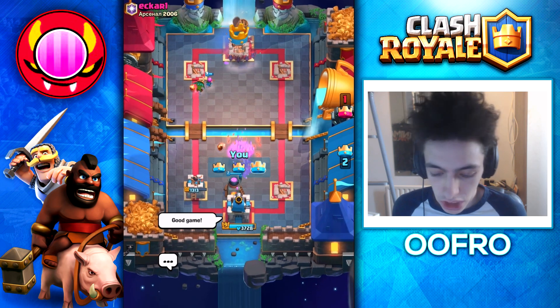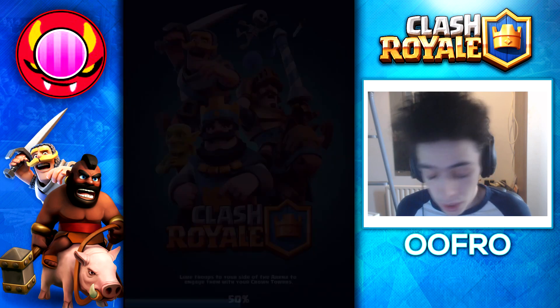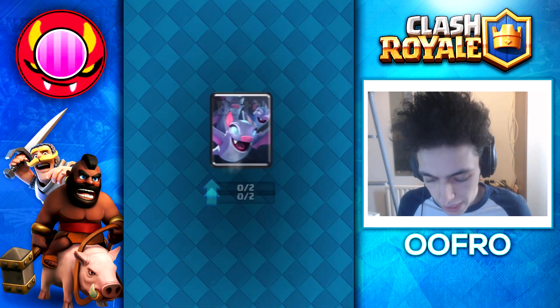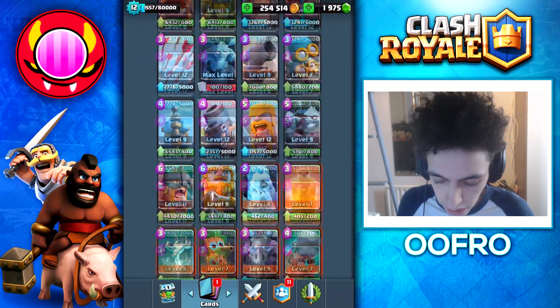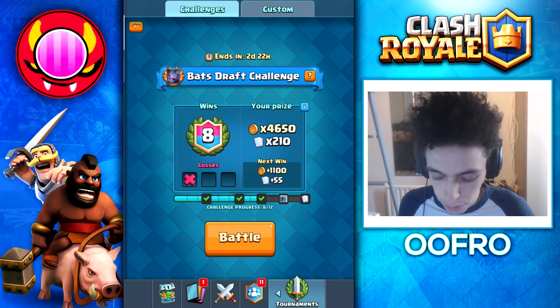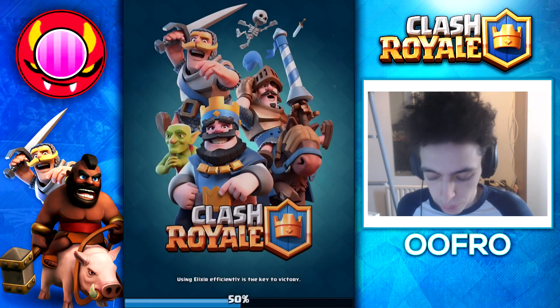We've just unlocked Bats, which is amazing — that's like the main goal of today. I'm feeling pretty confident we can still go on to get 12 wins. Obviously, 50 Bats — boom, there we go. Bats are now unlocked, we got 50 of them, and they're right there at the top. We're going to keep going and hopefully get the giant chest and the 500 Bats so we can level them up quite a bit.